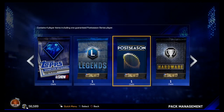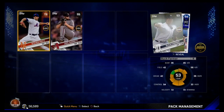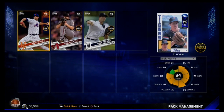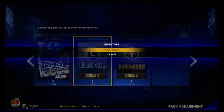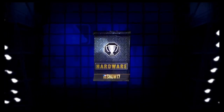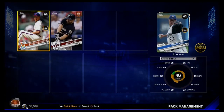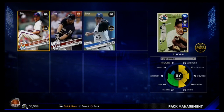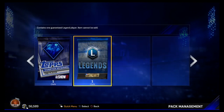Let's do postseason — a guaranteed postseason player, hopefully a diamond. There we go, 94 — looks like Jack Morris. He might be our number five starter, we'll see. I can probably sell him too. Let's do hardware then we've got legend and then the diamond. We've gotten three new diamonds so far — make that four. I think that's a 97 — what is it? Yogi Berra.